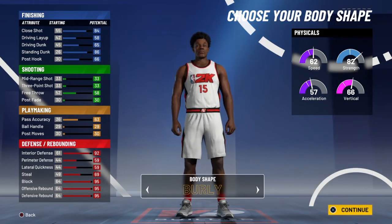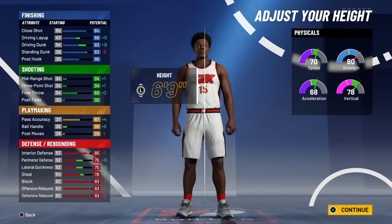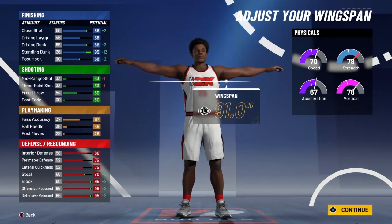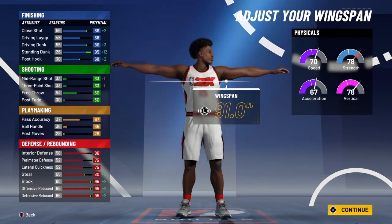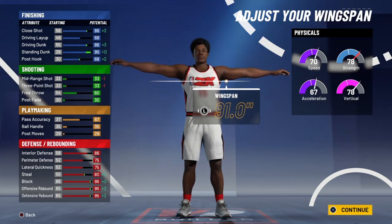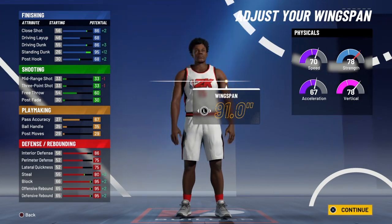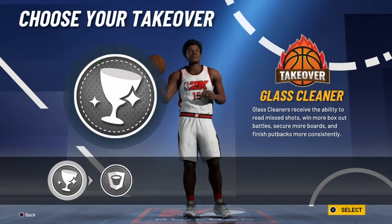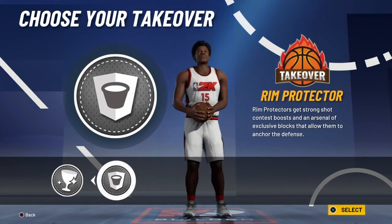Body shape doesn't matter — I just picked barely there for center. Height is 6'9". For the weight it's going to be 241, and you're going to max out the wingspan. For the takeover, it's going to be rim protector.